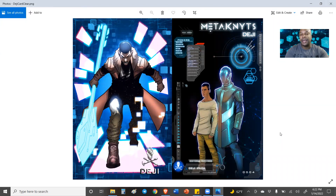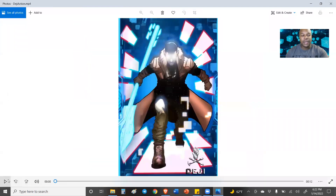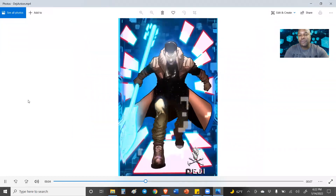They have an upcoming play-to-earn video game which they're going to be using as well. In that game, each character that you have has resources just like any other game, and they're going to be able to use these cards to access those resources. You're looking at Deji right now — he's holding a spear in his hand, and it's called the Spear of Destiny.